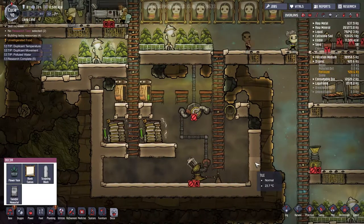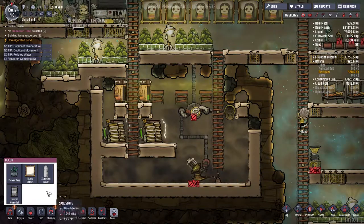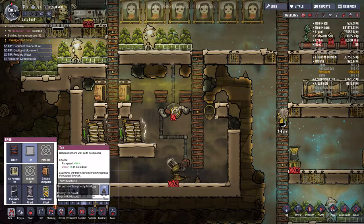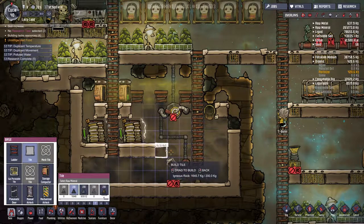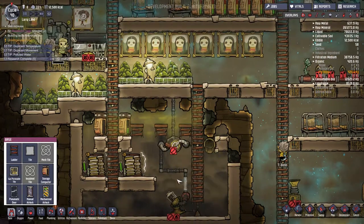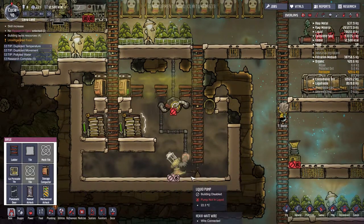We're also still trying to get a bunch of ice. That's another thing we're trying to do. One thing that I want to do is also build this out some more - I want to build more batteries down here. I think I'm going to deconstruct this whole pumping mechanism.